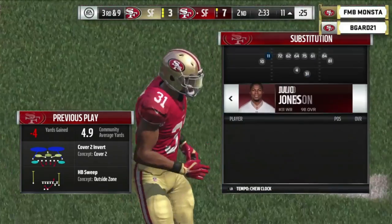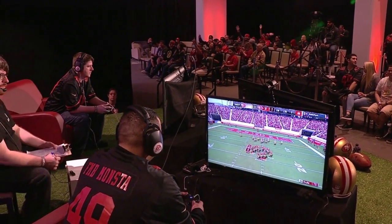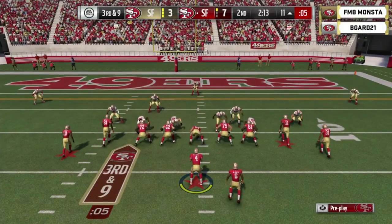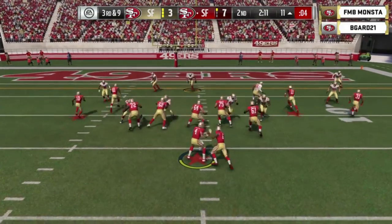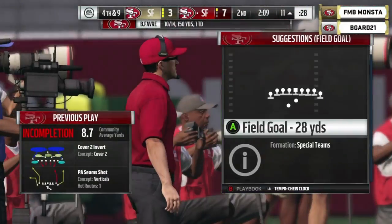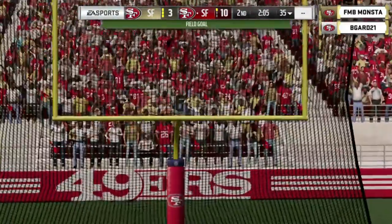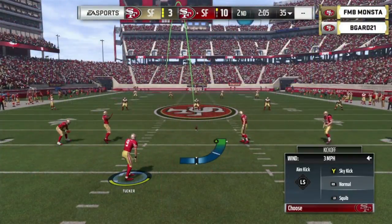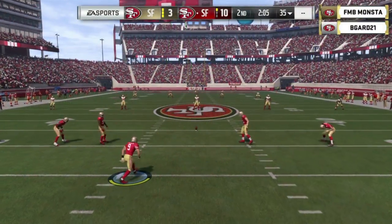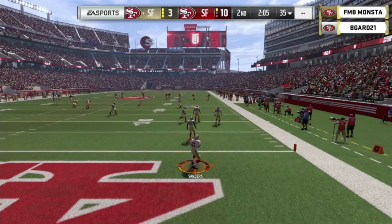B-Guard said he will go into a bigger formation in the red zone — he's usually in a dollar-style defense, but he wants to get more linebackers in a 4-4 on the field when in the red zone. Big third and nine — Favre throws to the corner and it's overthrown, bringing up a fourth and nine. Kicking the field goal for B-Guard looks good now. He gets the defensive stop he needed — he now has a one-possession game with two minutes and five seconds to go. B-Guard will receive the ball in the second half, and this is a big drive coming up.